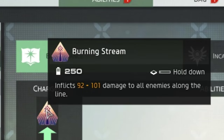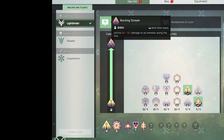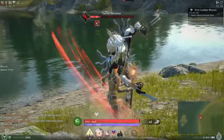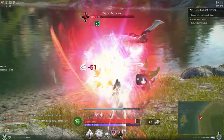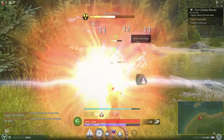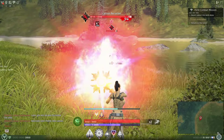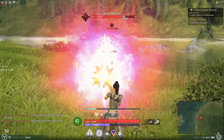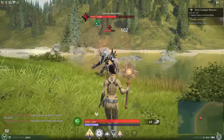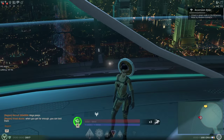The last ability you gain as a new Lightbinder is Burning Stream. This ability actually modifies your basic attack — instead of just left clicking, hold down the left click to activate Burning Stream. While you hold down that button, it channels a beam of energy at your target, dealing ticking damage to any target in that area. This ability can channel for up to 5 seconds, but it drains light energy pretty quickly, and you remain immobile while channeling.